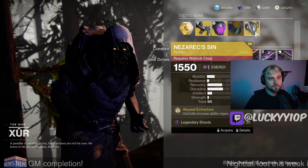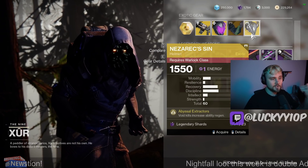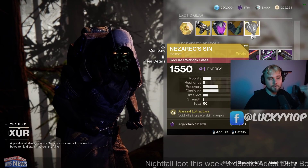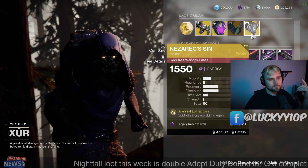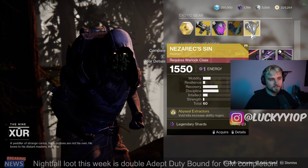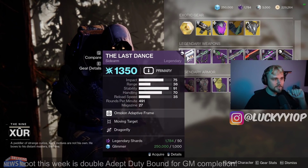The best exotic this week is probably the Nezarec's Sin. It does have a low total stat of 60, but this is really, really good for Void right now — Void Warlocks and Void 3.0. Most of you have already been using this if you've been playing Warlock. We've got 19 Recovery and 20 Discipline, which is really good. The mobility is a little bit of a throw and the 60 total is a little low, but still a pretty good distribution overall for an exotic.